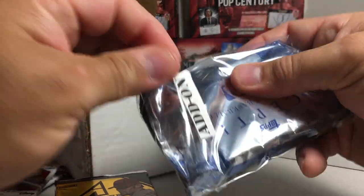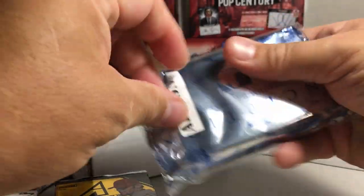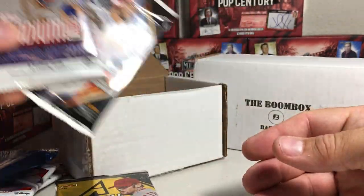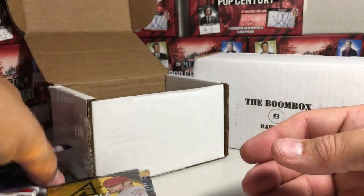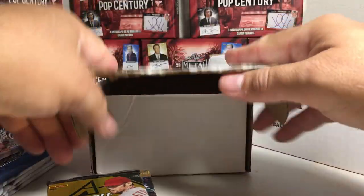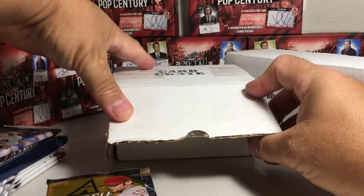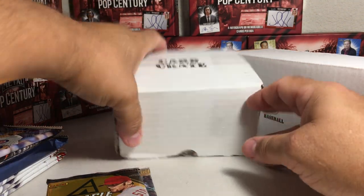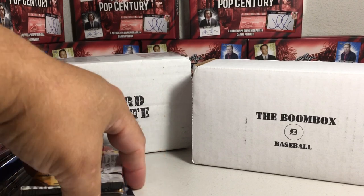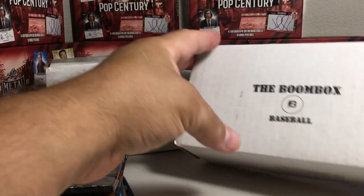And I got some add-on packs here - 2018 Inception, a nice thick pack, Stadium Club, and Fire. These cost extra, that's why they're called add-on packs, so they do not count as part of this competition. I will open them at the end. Now let's see what we get in the Boom Box.